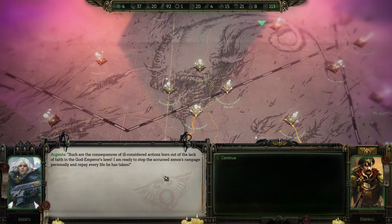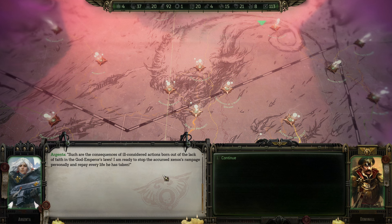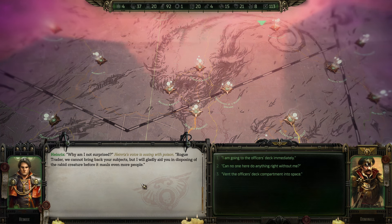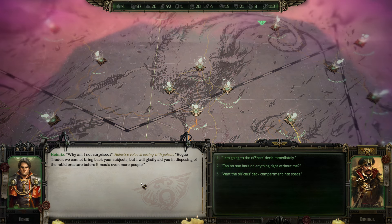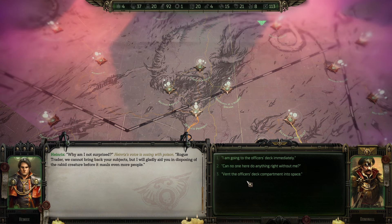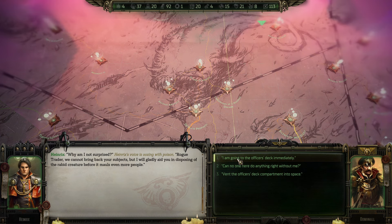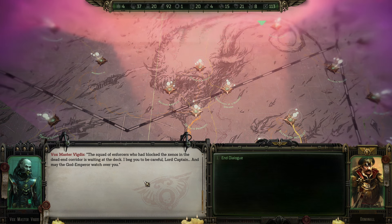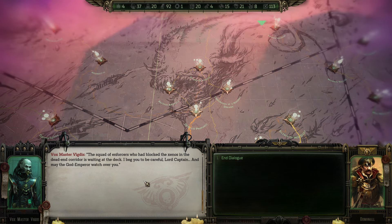Such are the consequences of ill-considered actions born out of lack of faith in the God Emperor's laws. I am ready to stop the accursed Xenos' rampage personally, or pay for every life he has taken. Anrix's voice is oozing with poison — we cannot bring back your subjects, but I will gladly aid in disposing of the rabid creature before it mauls even more people. I am going to the officer's deck immediately. The squad of enforcers who blocked the Xenos is waiting at the deck. I beg you to be careful, Lord Captain. May the God Emperor watch over you.